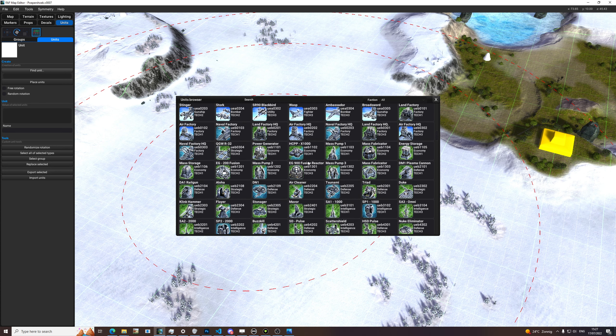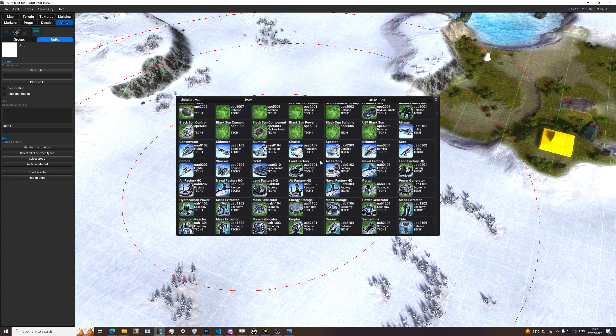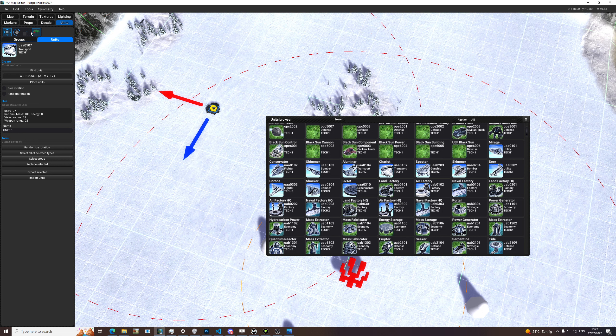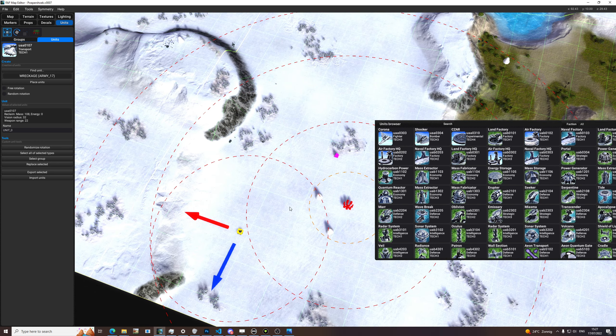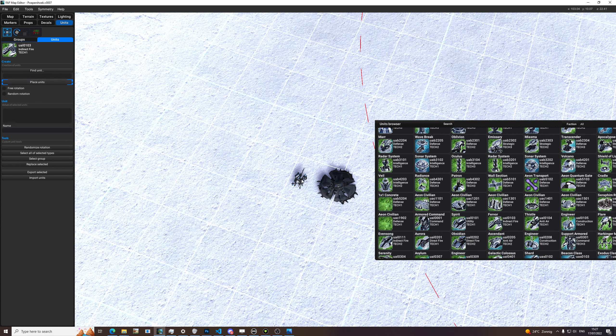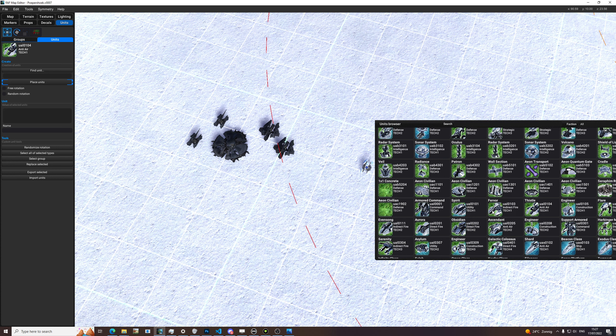Note that if you put down a tech three unit that's going to be a humongous amount of mass, so we should definitely not do that. Let's place down this little fella right there — it had some cargo with it. Maybe down there in the corner: two anti-air guns because it's a good player with a well-balanced army, and an aurora and a scout.